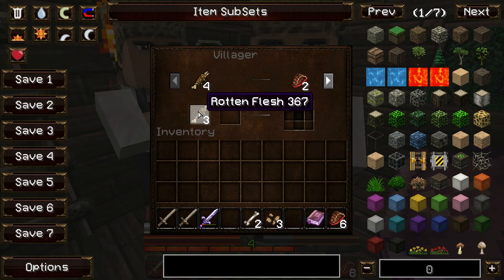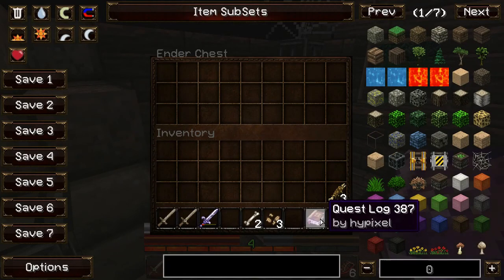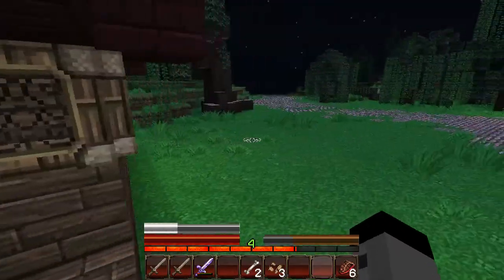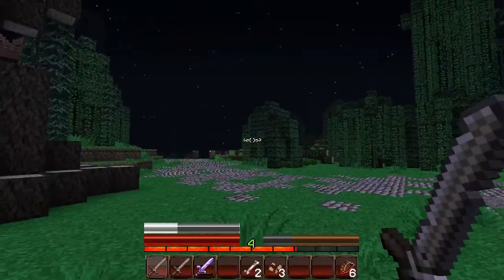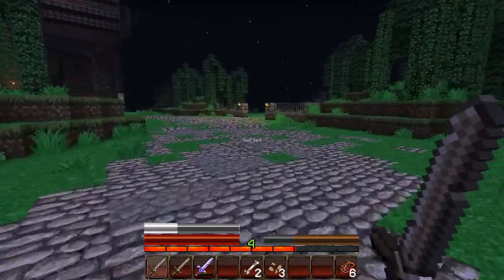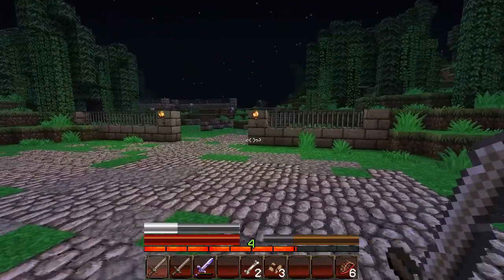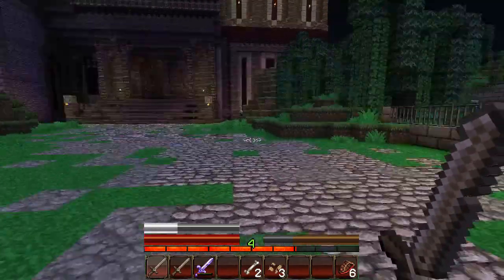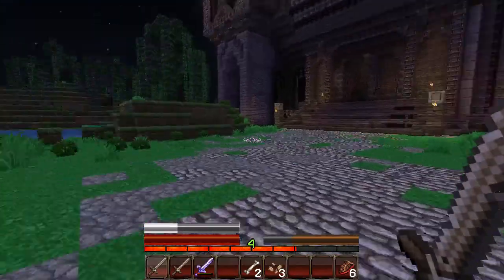Now that we know what to do, we're gonna go head to the crypt and mess with the Skeleton King. Let's head out. I'm gonna use my two stone swords and try to save the enchanted one for the Skeleton King. This place is kind of creepy. These guys have enchanted bows — what if we can get one of those from them? I don't really want to push it though, because we're kind of unprotected in our armor and I don't want to die.